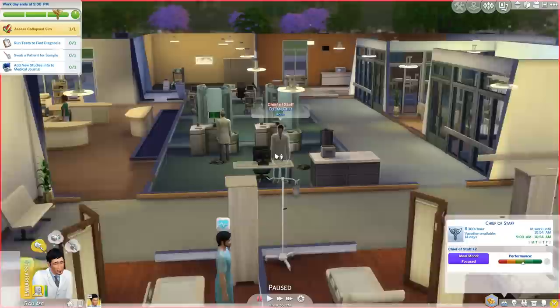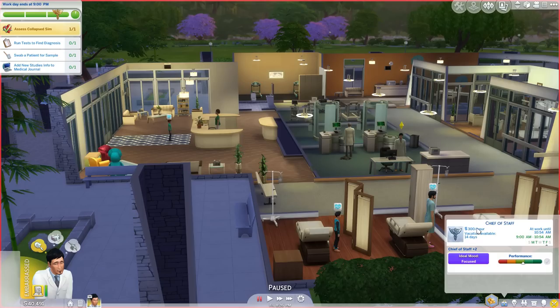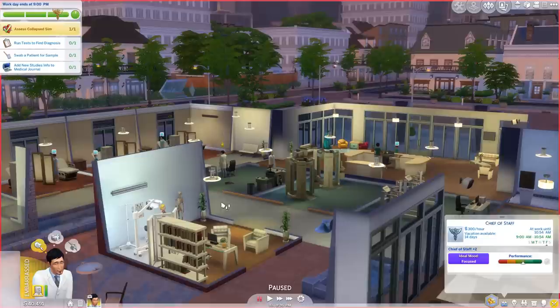We are here with Dylan at the hospital. Before we get started — Dylan is the chief of staff now. We've been playing with him a little bit since the last episode and gotten him fully promoted, which is super exciting. And as part of that promotion, he got a special doctor-styled room, which I've added onto the back of the hospital here. I just wanted to show it off very quickly.